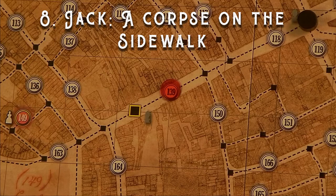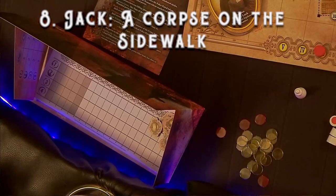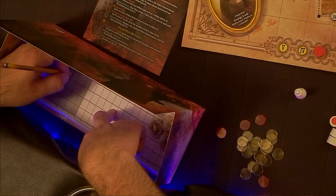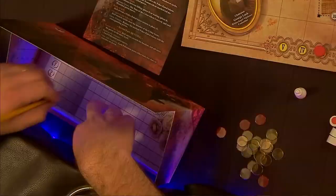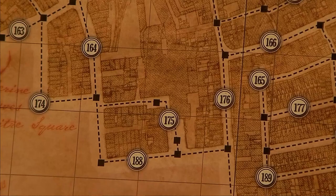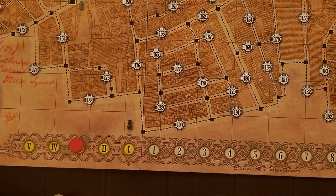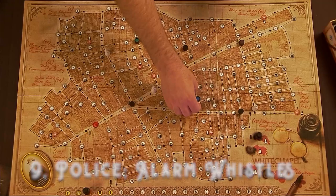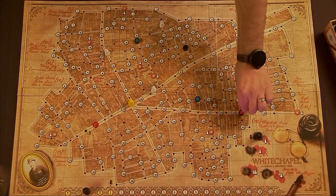Phase eight: once Jack kills, he writes down the numbered space marked by the crime scene token in the row corresponding to the current night and the column corresponding to the Roman numeral matching the time of the crime token's current position. This is Jack's current location. For the rest of the night, he will be moving along the dotted lines to connected numbered circles, trying to get back to his hideout without being caught. He now places the second Jack pawn on the move track on the space marked by the time of the crime token. Phase nine: the detectives now reveal any police patrol tokens that haven't been already, then replace the marked ones with their matching coloured police pawns and remove any remaining decoys, as well as the rest of the wretched.